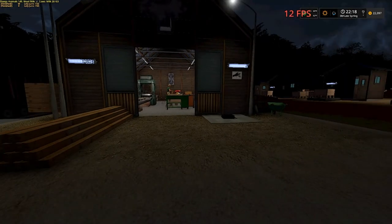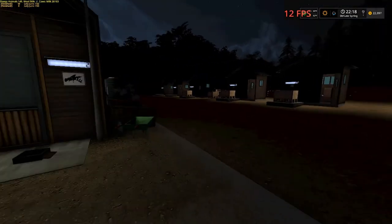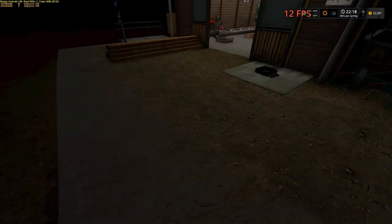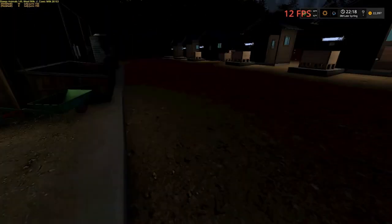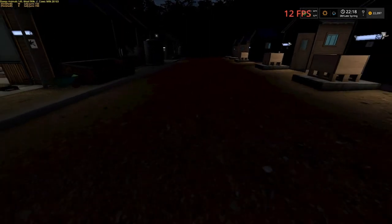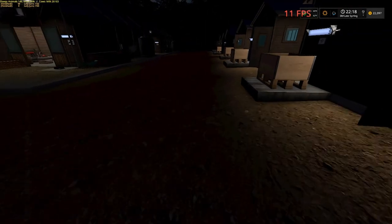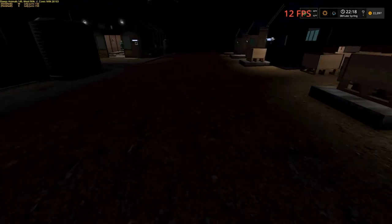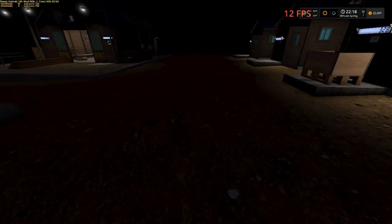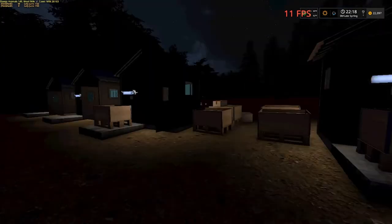Once it gets done filling these six houses up here, we're gonna delete the one here in the front and then probably put some more hives up. We're gonna turn them around, fix them where when they get full we can just drive the truck down through here or a front loader and pick these pallets up. I just wanted to show you what the lights look like on these at night.